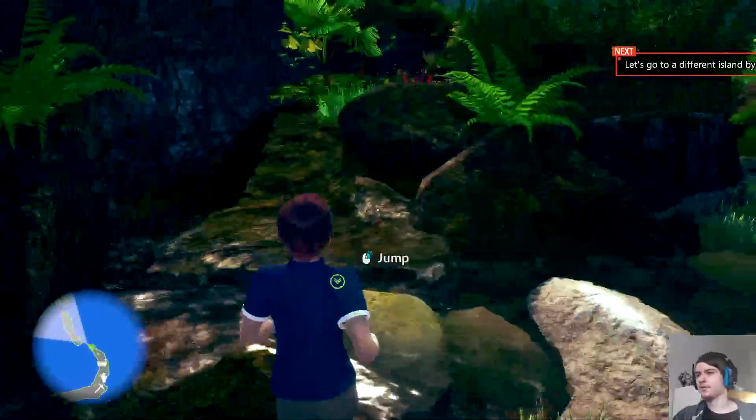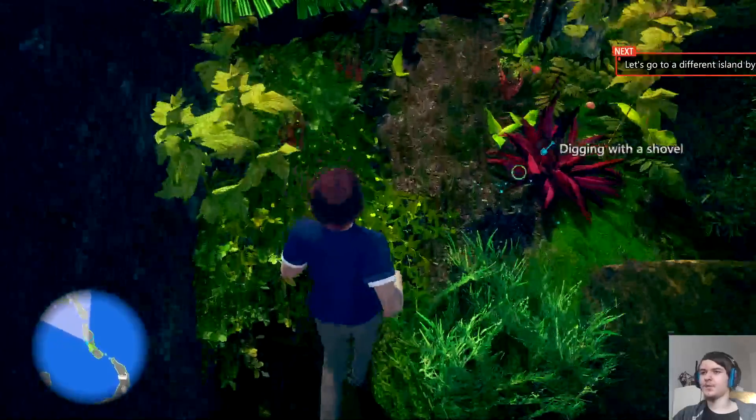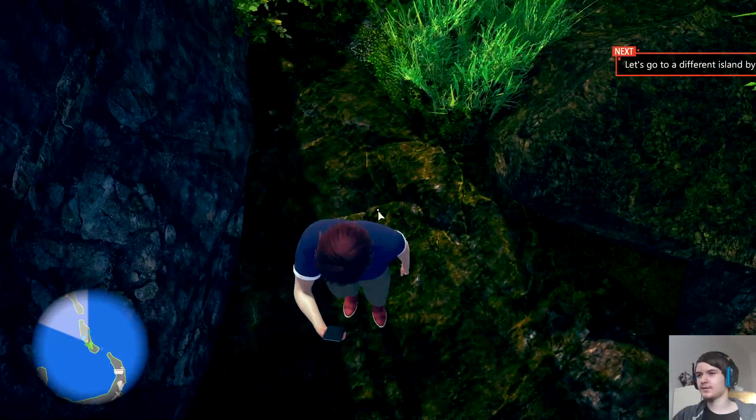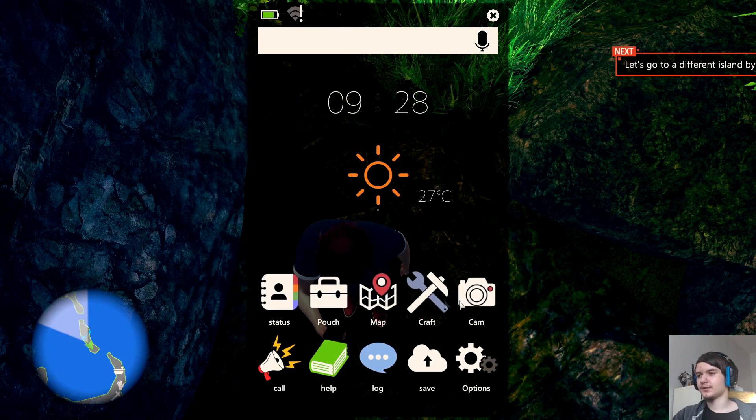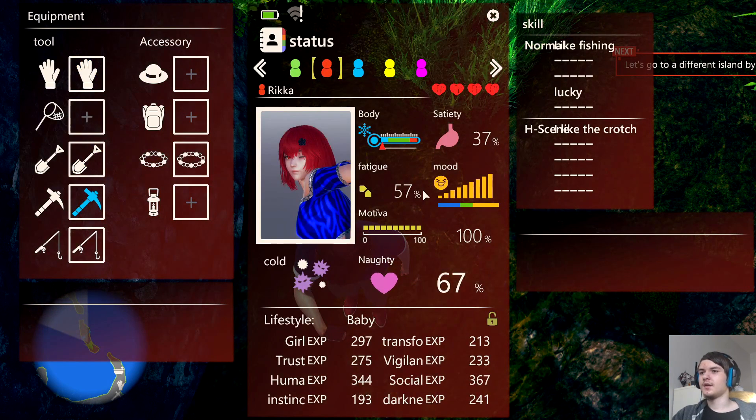Food is something the main character doesn't need, but it's something your waifu needs because you will be living with her. At the beginning you will only have one waifu on the island, but later on you will be able to unlock more girls. For example, this is my main girl right now.